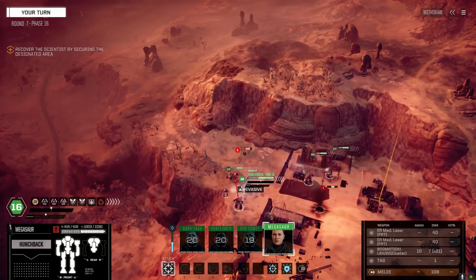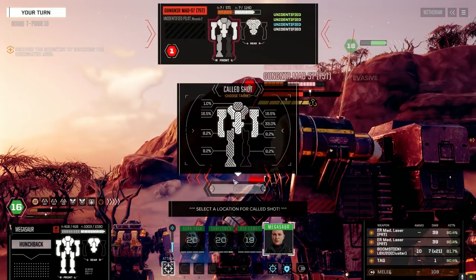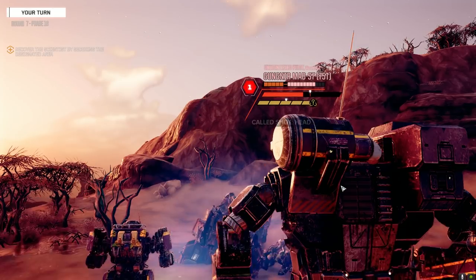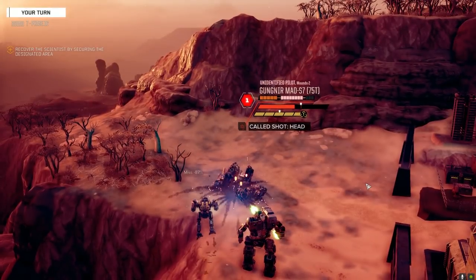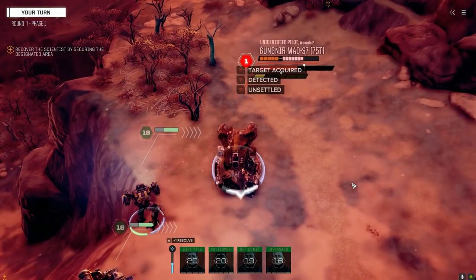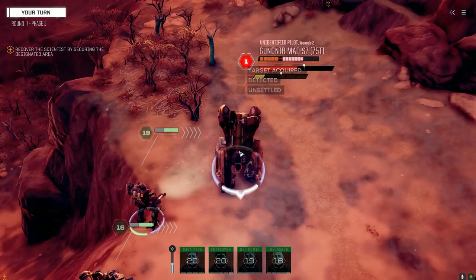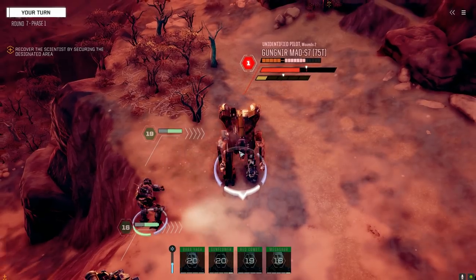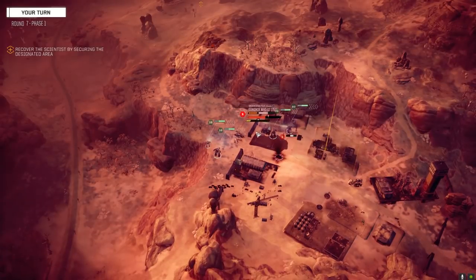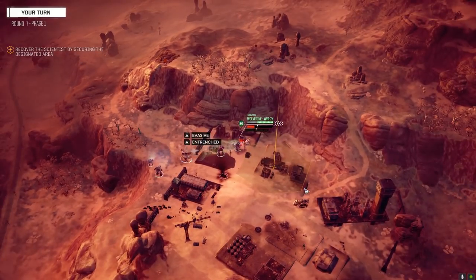Don't want to destroy too many components on this guy — still got lots of armor. Let's shoot for the head, maybe we get lucky — fire everything. Nope. Surprised he's not panicking though — he's only lost one leg, hasn't lost any components.